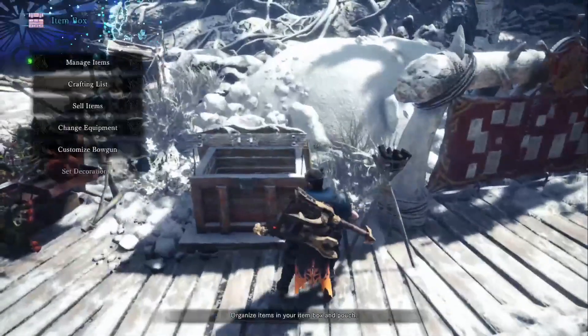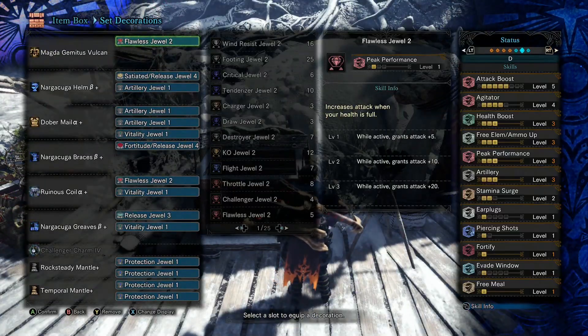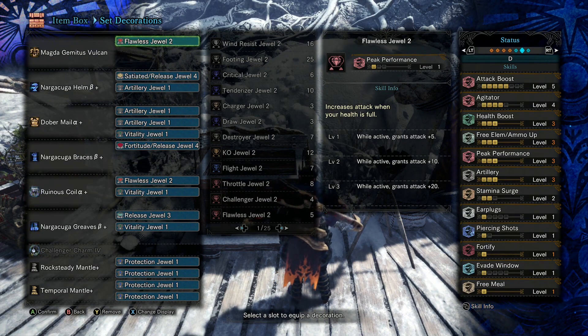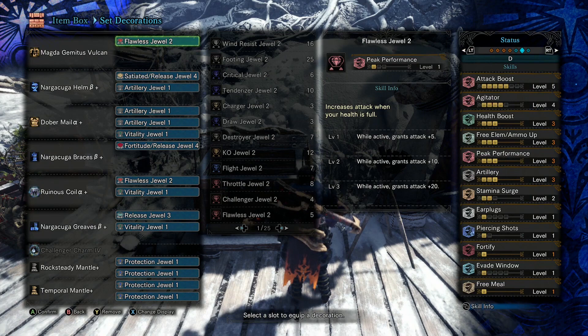Let's take a look at the build. You'll notice I have Attack Boost 5. When you're building for Cluster Bombs there's really not a lot you can do, because Cluster Bombs — what do they need? Free Element Ammo Up and Spare Shot. In this case it's going to be True Razor Sharp Spare Shot. We're going with True Spare Shot on the Narga Kuga set.